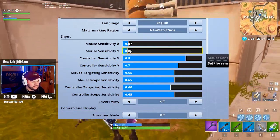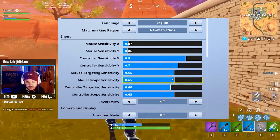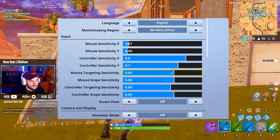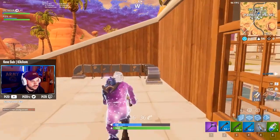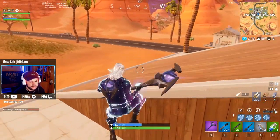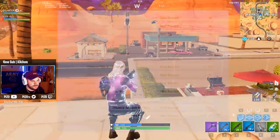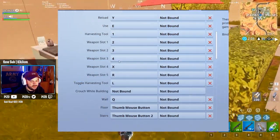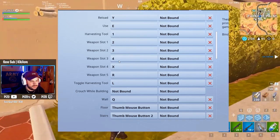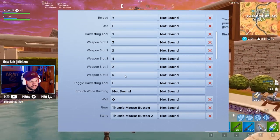Sensitivity 76, 800 DPI by the way, target sensitivity ADS 65, 65 for scope as well — keep that the same. My keybinds are a little strange but I think they're working for me. I can press effectively anything from one through four; five and six I cannot. So I have X and R, and Y as my reload — I'll get to that very shortly.